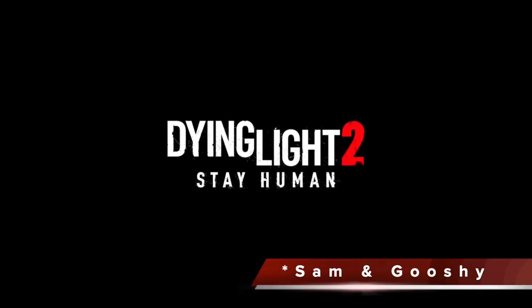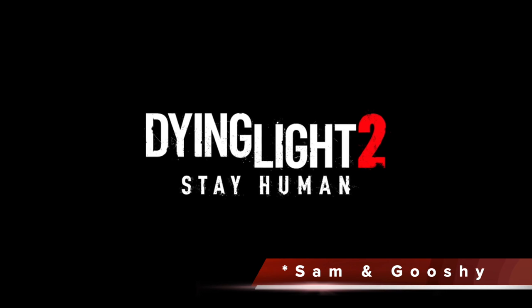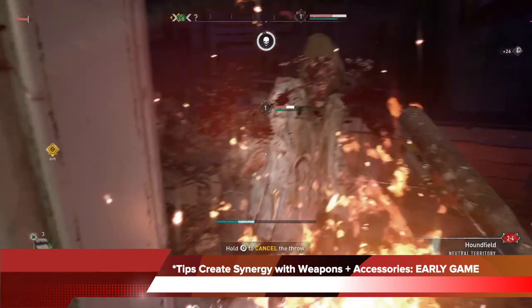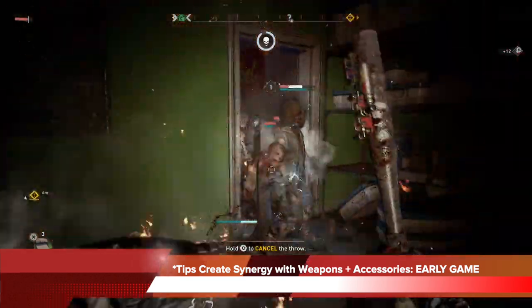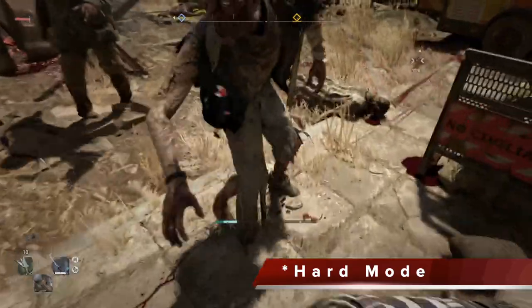Hey everyone, welcome to the channel. This is Sam and Gushi, and today we're going to talk about tips and tricks on Dying Light 2. In this video, I'll show you guys some tips on how you can create really good synergy with your weapon and accessories, especially during the early game, so you can have a smooth playing experience that is rewarding and also very dominating.